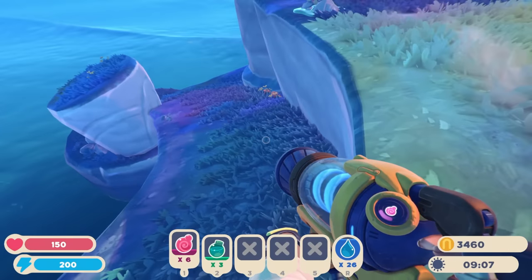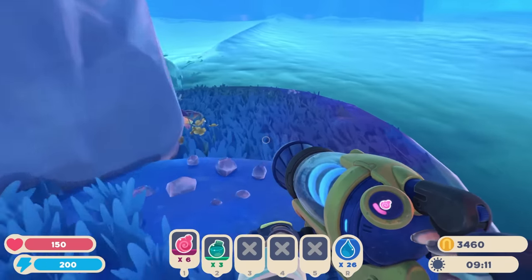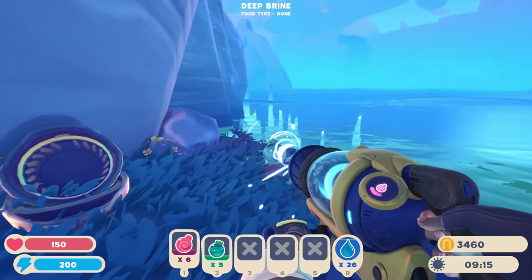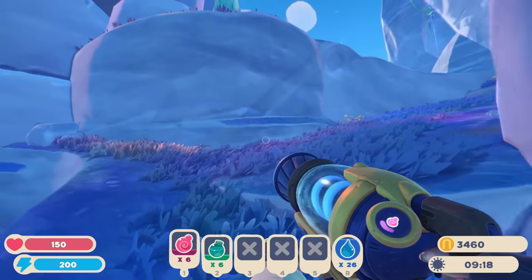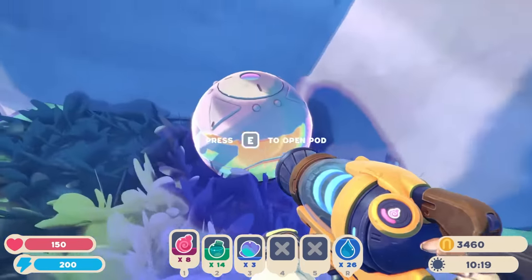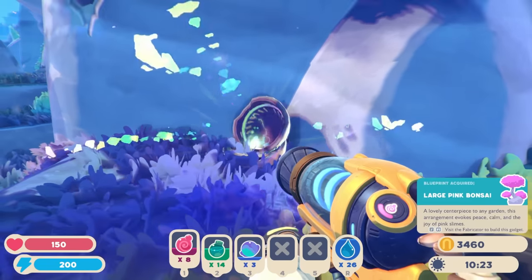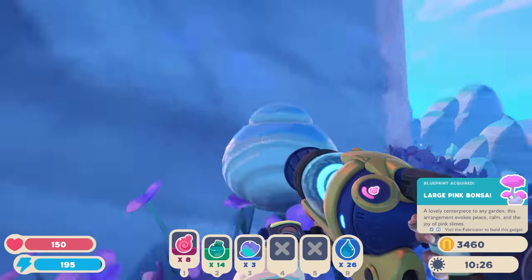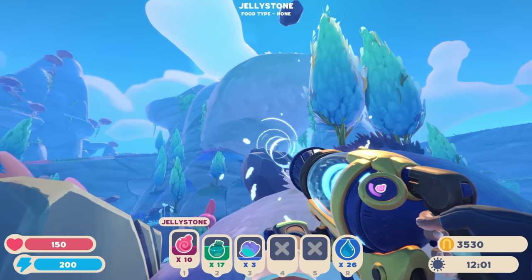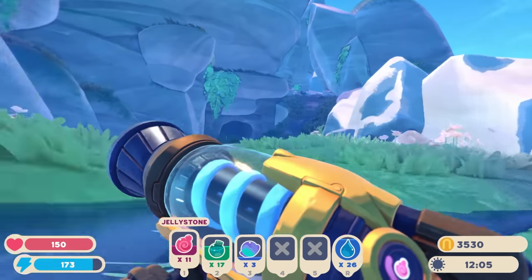Hold on — there's a super secret pathway down here! Oh, I already got this one. Darn it, thought I found something new. We got another treasure pod right here — I saw you! Large pink bonsai, all right! Okay, we're finally good — we have the 11 jelly stone that we need.